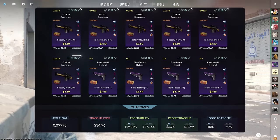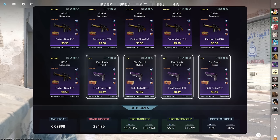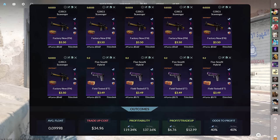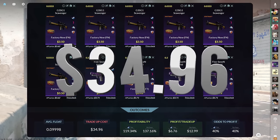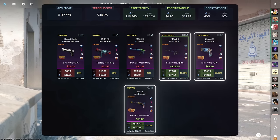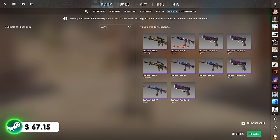Let's do one more trade-up. This one consists of 6 StatTrak factory new restricted skins from the Danger Zone case and 4 StatTrak field-tested restricted skins from the Kilowatt case, below a 0.1 average float. Get the Danger Zone skins below 0.0333 float for $3.50 or less, and the Kilowatt skins below 0.2 float for $3.49 or less. This trade-up costs $34.96 total with 119.34% profitability after Steam fees and a 40% chance to profit. All three Kilowatt outcomes are profitable, with the best being the Black Lotus for over $75 of profit.